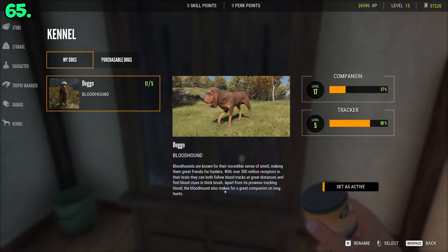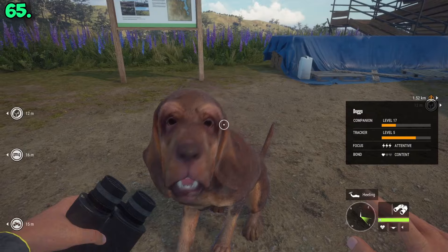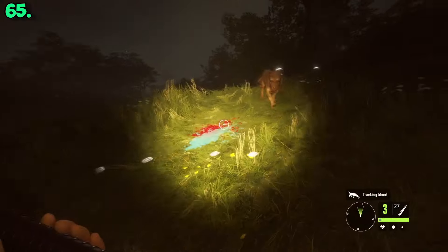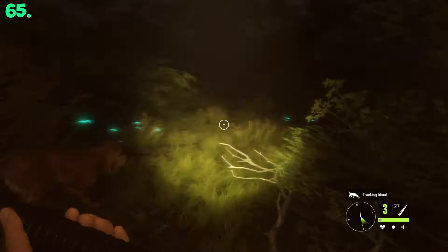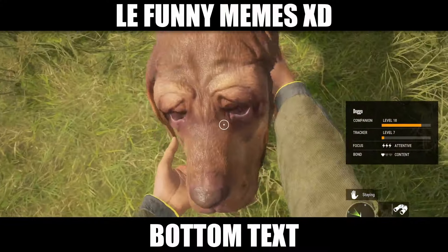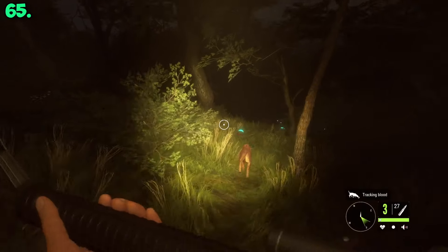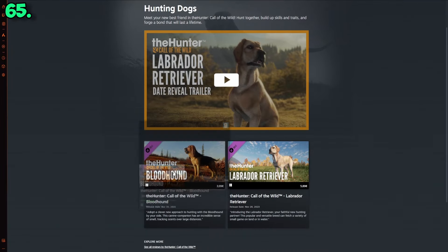You can also deploy a DLC Bloodhound which will help you track shot animals. But even though I played a lot with Bloodhounds and mine is around level 20, it always felt like something was missing — you can literally track animals much faster yourself than the Bloodhound can, and you don't even need animals to bleed. The game says Bloodhounds cannot scare animals, but Call of the Wild YouTubers say that sometimes they can, so I sent the hound to the dog pound.